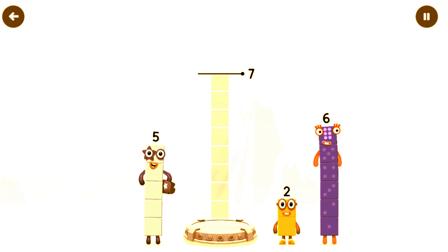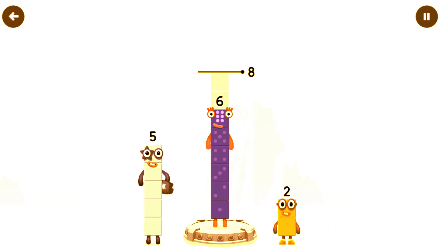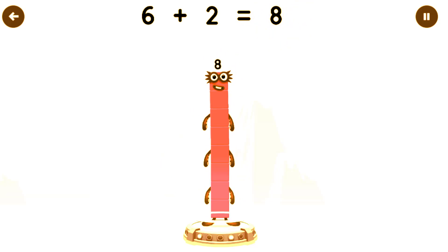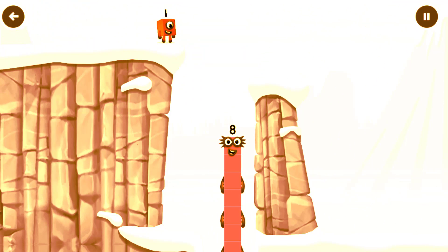Add number blocks to make 8. Drag number blocks into the middle until you fill all the spaces. 6, 2. You got it! 6 plus 2 equals 8. I am 8. Fantastic!